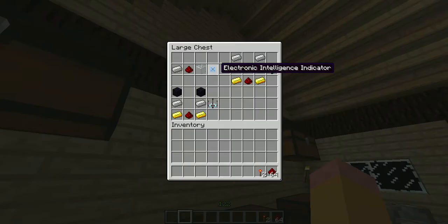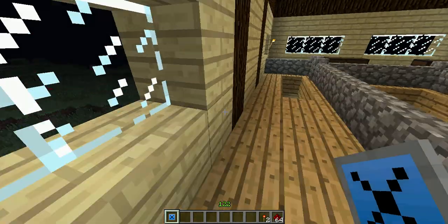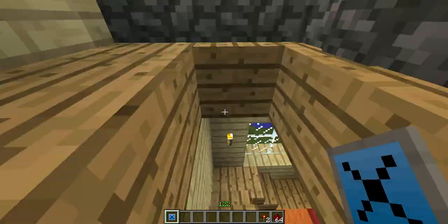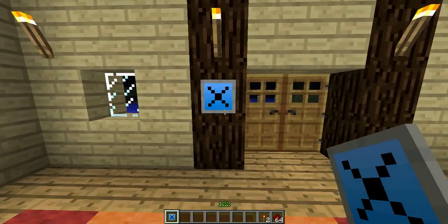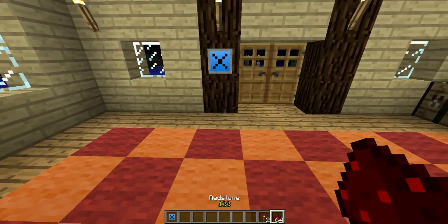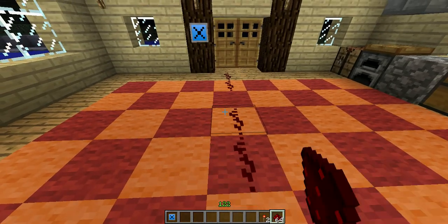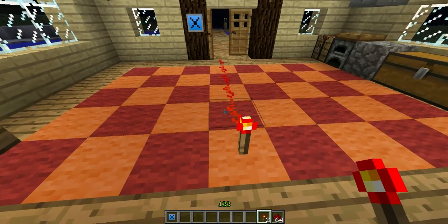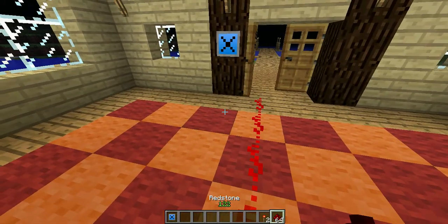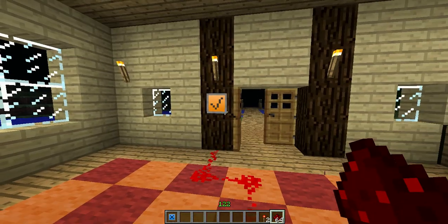This is an electronic intelligence indicator. You've probably seen them if you've played the game, but they're usually next to doors or whatever you're powering. I'll put it next to this door here. And if I power the door with redstone — I have to power the block — see, tick, and the door opens. It's quite cool.